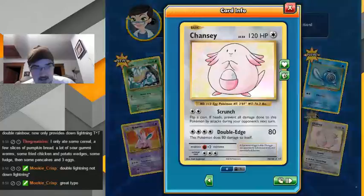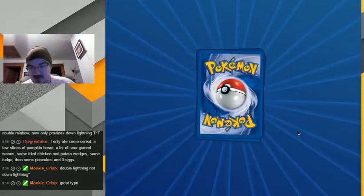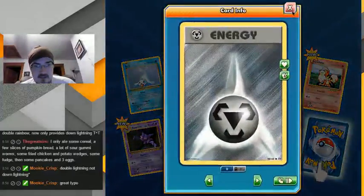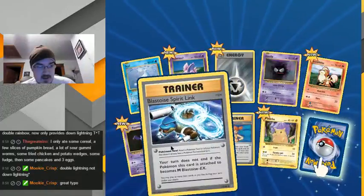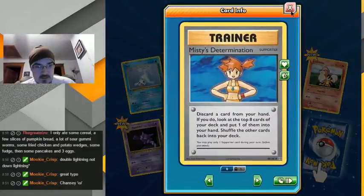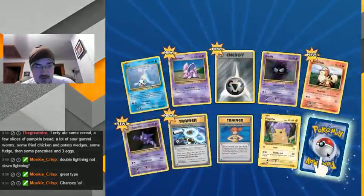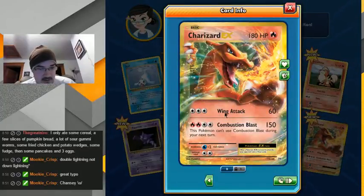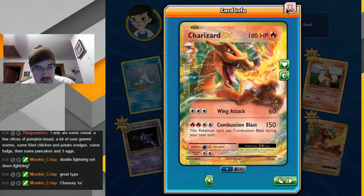Hey look what I got — Chansey! Nice. They have old-school Steel Energies even though there's no Steel Pokemon in here. Misty's Determination. How about the full art version? Oh snap, Charizard EX — wing attack, colorless attack. Not bad — could fit in some colorless or multiple type decks in a pinch.